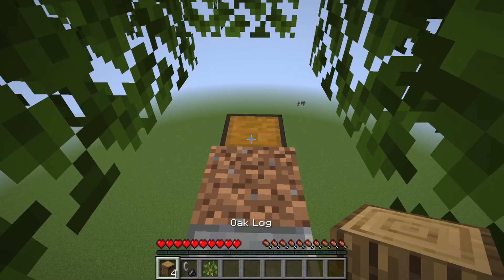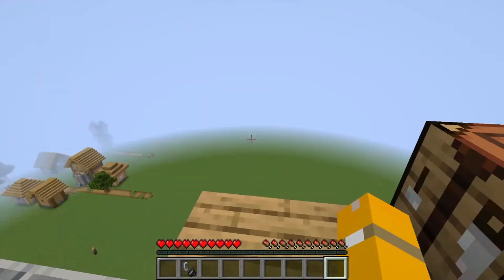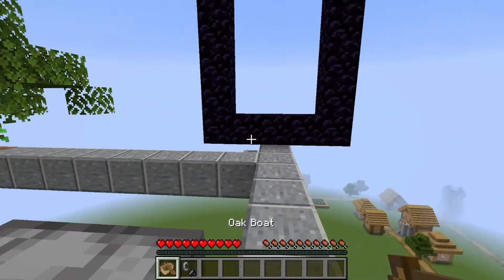You should have around four oak logs. If you want more, you can actually just replant it. Turn it into oak planks, and put those oak planks into a crafting table. Make sure to craft the boat from left to right.